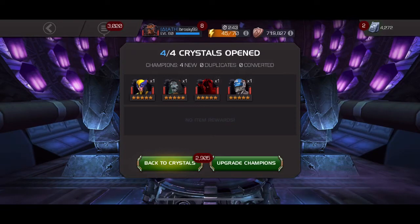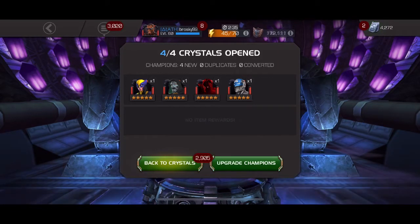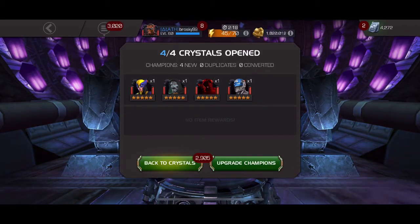Dr. Doom and Void! Two champions I was hoping for! I'm pretty sure Void is on the god tier or better tier list, and I've definitely heard amazing things about Dr. Doom, so this is really exciting for me. I've also always loved X-23 — she's been a solid carrying champion for me in quests, alliance quests, and wars. I'm really happy about this pull.